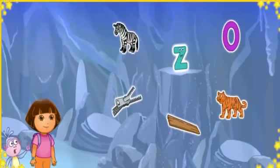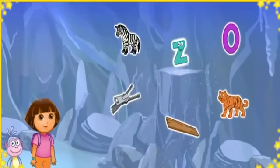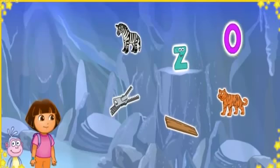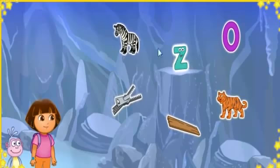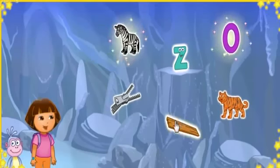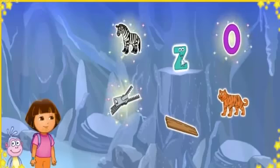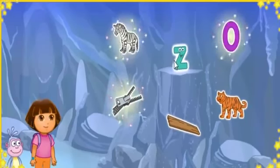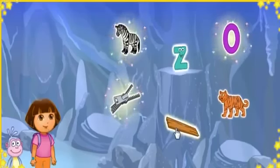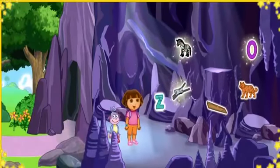We made it to Letter Cave! That letter's stuck up on that rock! To get the letter down, we need to click on three things that start with the letter Z. Zebra starts with the letter Z. Zero starts with the letter Z. Zipper starts with the letter Z. Zebra, zero, and zipper all start with the letter Z. Look! We got the letter from Letter Cave! Yeah!